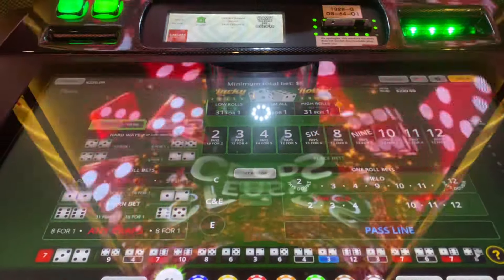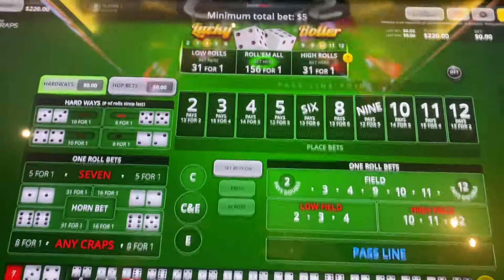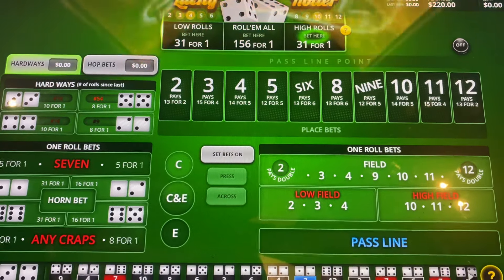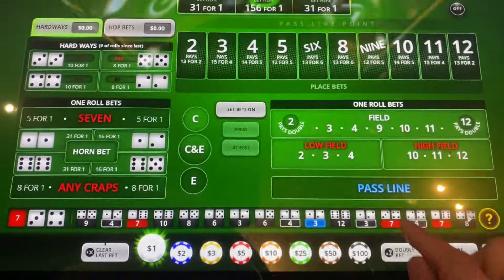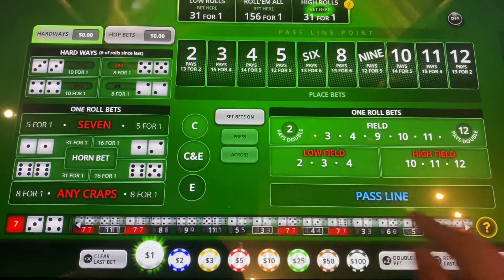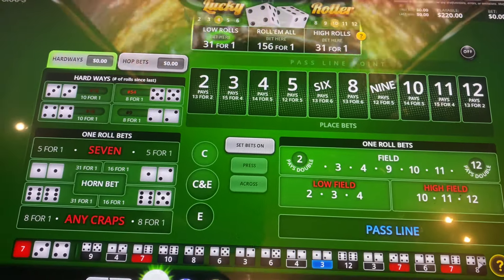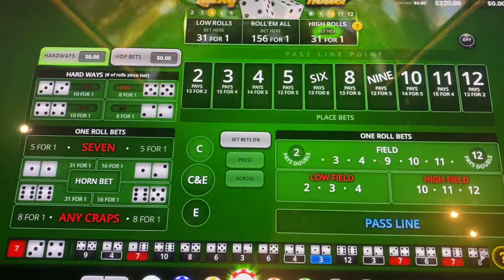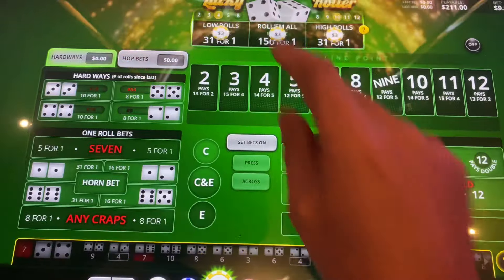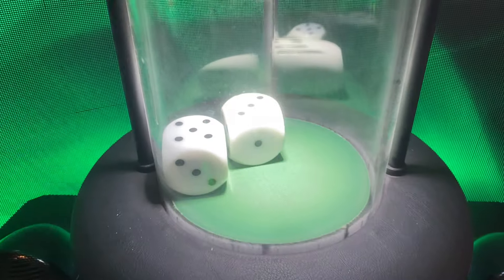How's it going guys, welcome to 808 Craps playing at Caesars Palace on their Easy Craps or Crapless Craps Home Craps. I got $2020 in the machine, it's a $5 minimum bet with their lucky roller. Waiting to pick up the car, so just killing time at the moment — see if we can make some profit while we're waiting. We're just gonna use the lucky roller to get us all started, let's go.